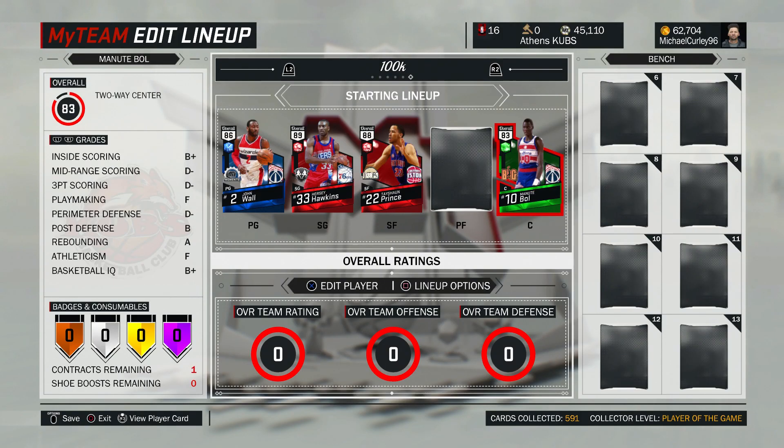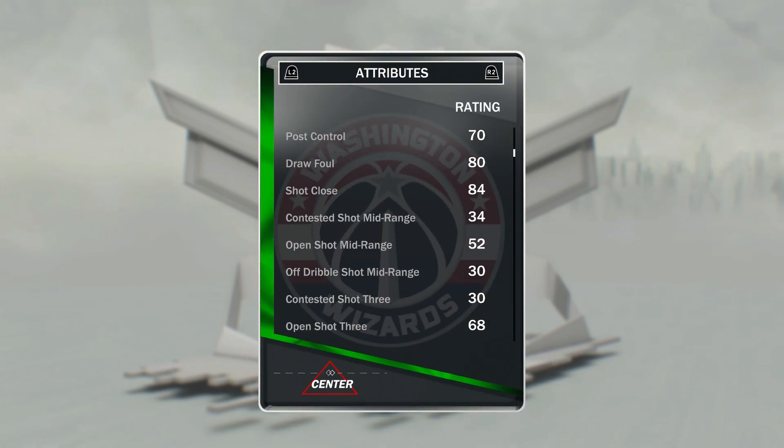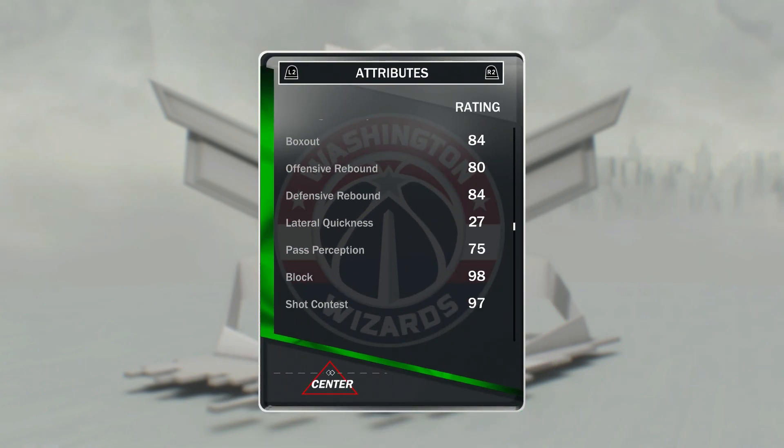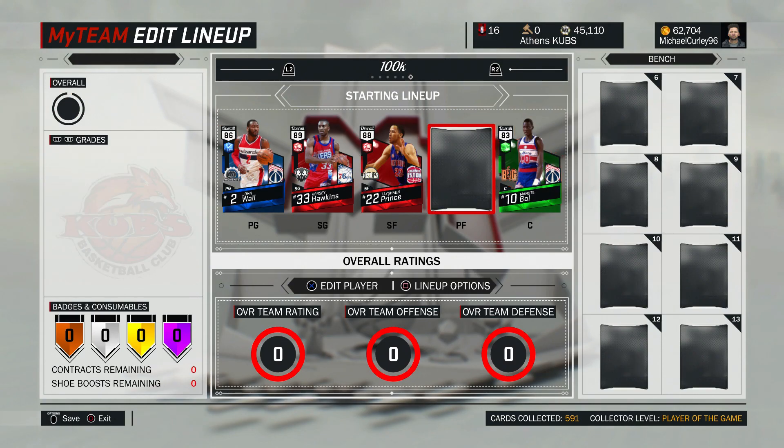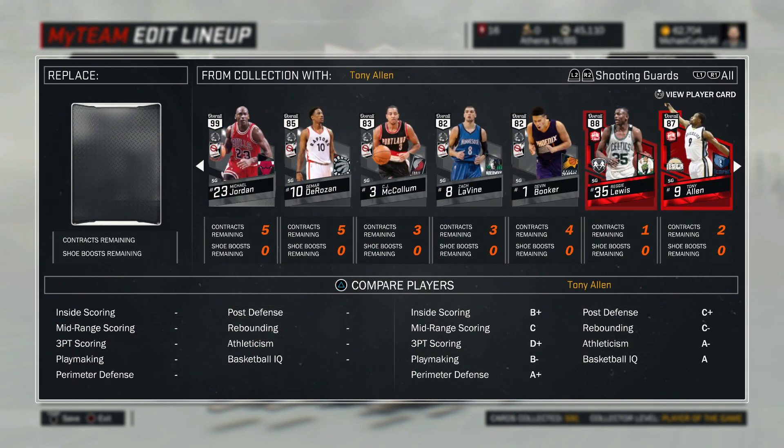At the five, to make up for the fact that Spencer Haywood is six foot eight, we have got the tallest player in the game — Manute Bol at seven foot seven. His block rating is 98 with really good rebounding, so this card is just huge.